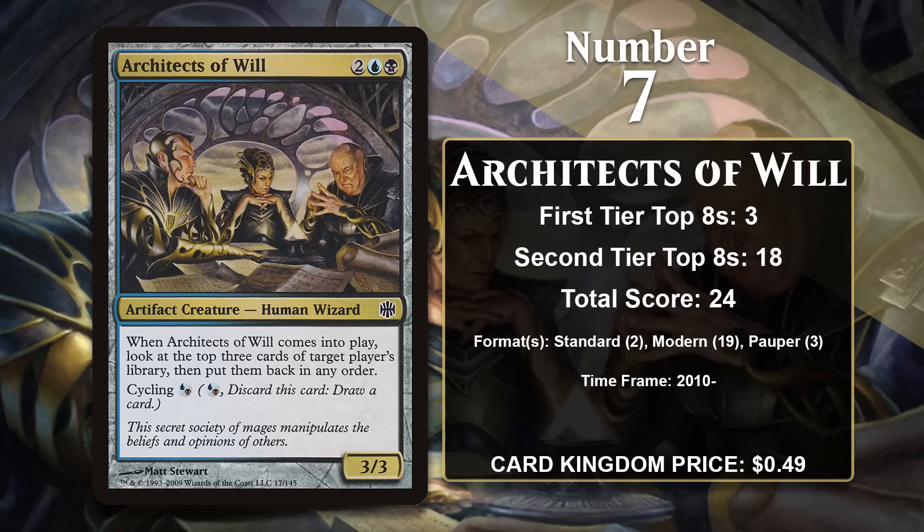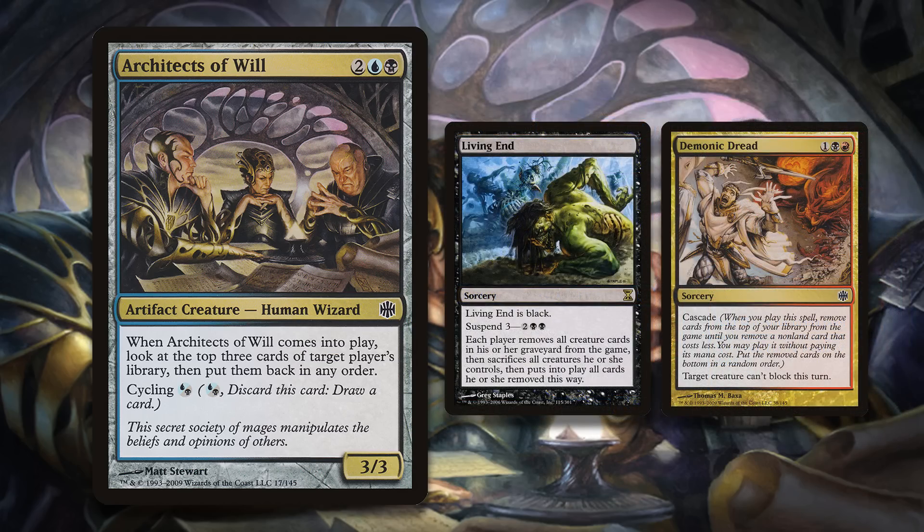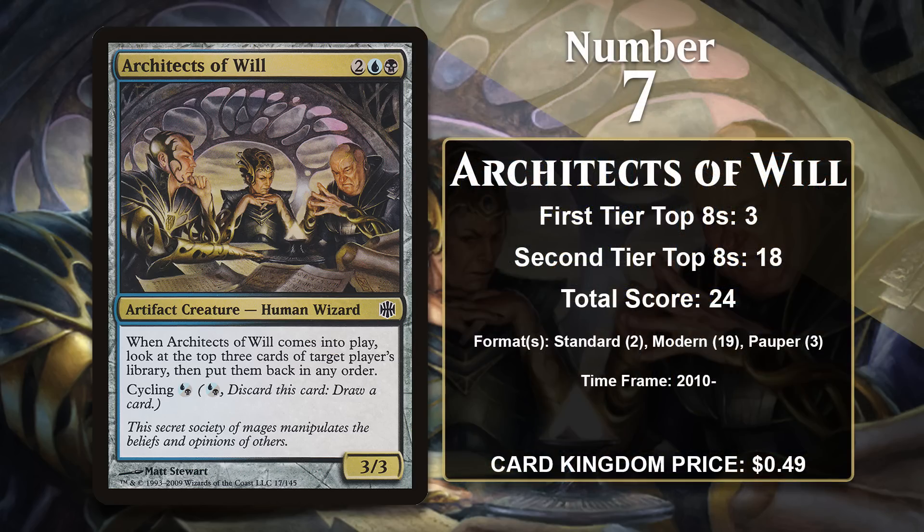It has gained points in Standard, Modern, and Pioneer, and in all three it sees or has seen play as a result of its ability to put itself in the graveyard and draw you another card. In Standard it was played in the Filigree Angel deck, and in Pioneer it's played in Songs of the Damned decks, which run a ton of cycling creatures to find Songs and produce a bunch of mana. It has done the most work in Modern Living End decks — another deck all about cycling creatures away to find combo pieces, with the goal of cascading into Living End for free, reanimating all the creatures you cycled including the Architects, and destroying all of your opponent's creatures. It continues to see play in both Pioneer and Modern.